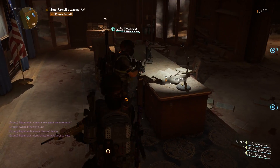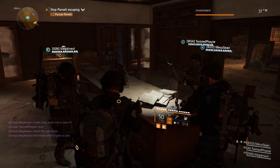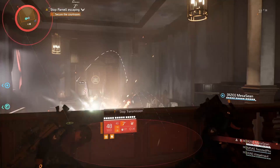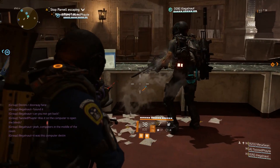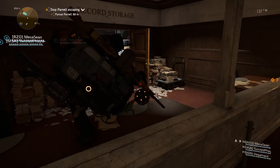Hi there everyone. During the Theo Parnell Detention Complex mission, you can find an item at about the midway point called the Judge's Key. This key is found briefly after defeating the boss named the Judge in a courtroom location. It can be used on the monitor in the middle of the security section of the level to open the secret room on the side.